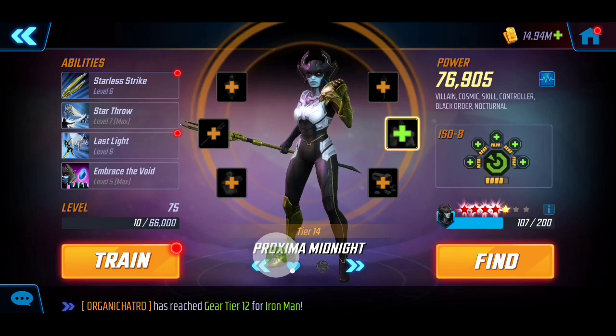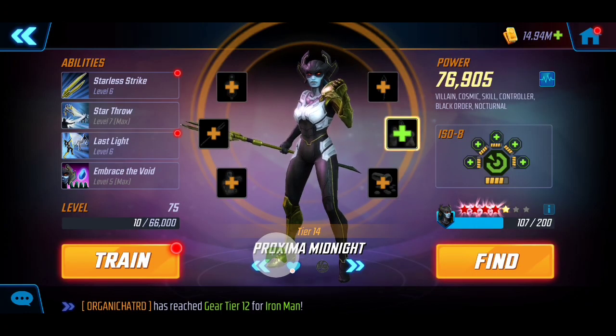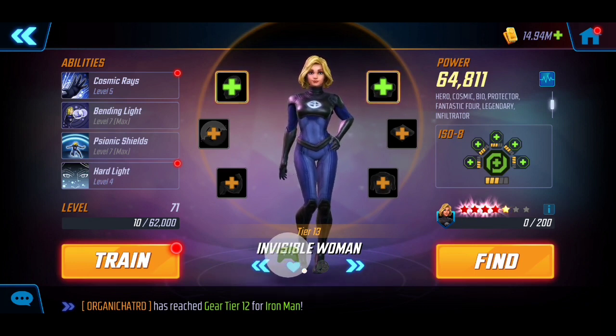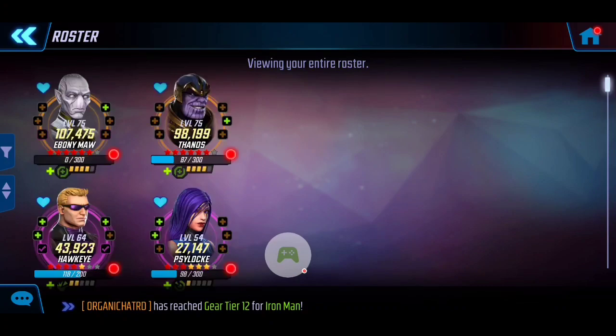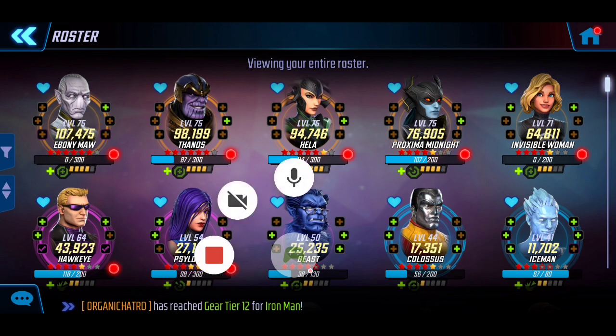Next is Proxima Midnight. We're bringing her on board because she has a really useful stun and offense down, so she'll be controlling the waves. It's really the stun I'm hoping to use because she can slow enemies, take away their speed, and buy more time — especially since this last node is time-sensitive due to taking down operators. Last but not least, we don't have someone who can cleanse conditions, so Invisible Woman fills that role, cleansing with her special. Her offense down and barrier will protect our team.